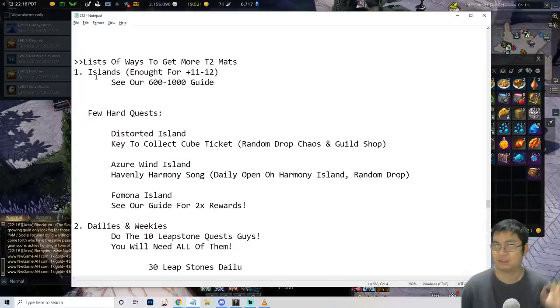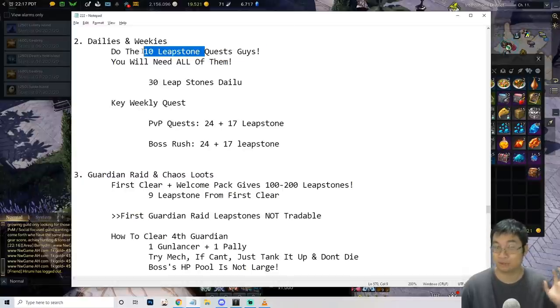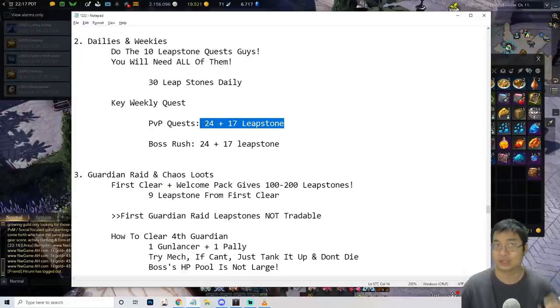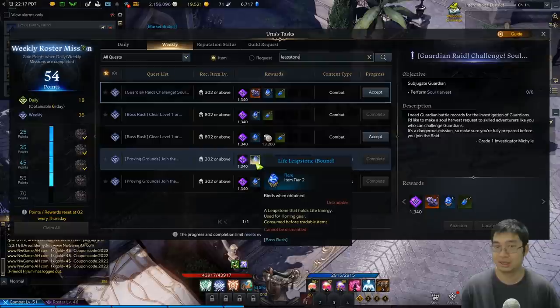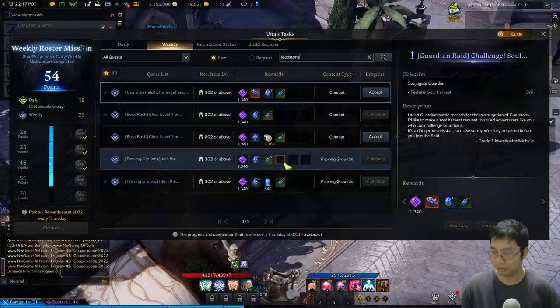The second major way to get materials is from dailies and weeklies. Leap stones are very expensive, so if you do the daily quests that give you 10 leap stones, that's really good — you'll be getting 30 leap stones daily. For weeklies, consider the PvP quests: there are two proving ground quests that give 24 and 14 leap stones respectively. They each take less than 20 minutes to complete, and once you've done five entries you'll get those leap stones.